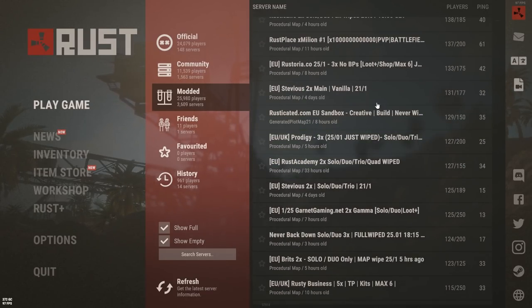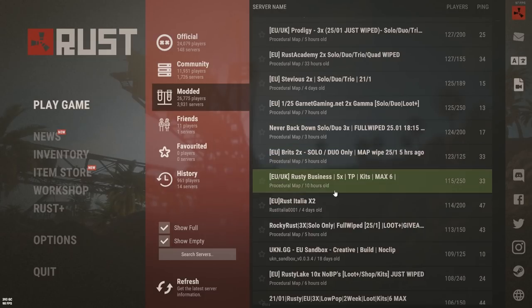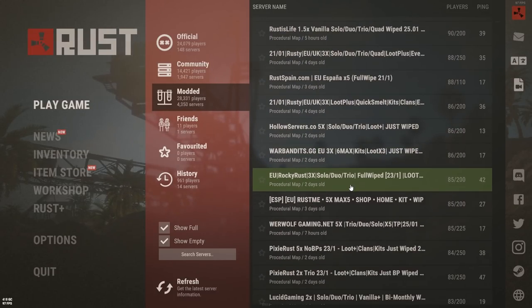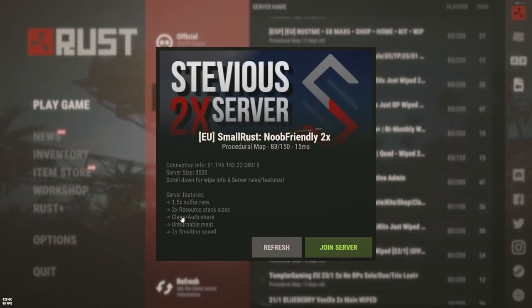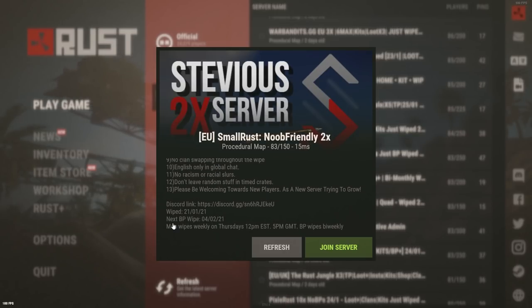Modded servers are also community-run, but as you can imagine, often have differing levels of handicap. Primarily, farming and gather rates are increased, or cooking and smelting times reduced. Always make sure you read the description so you feel comfortable on the server you're playing. I find it pretty fruitless whacking a tree and getting tens of thousands of wood. The game itself is meant to be a grind — enjoy it as such.